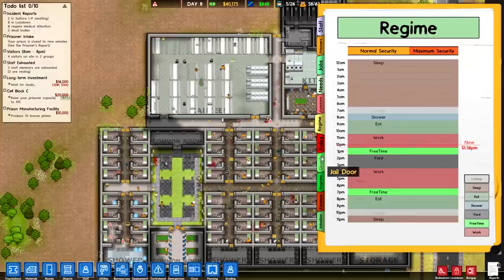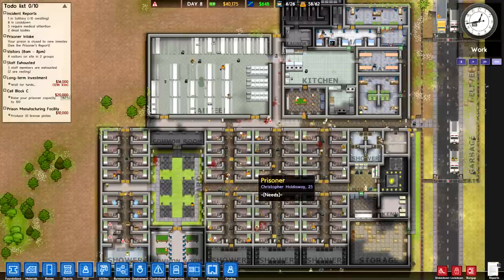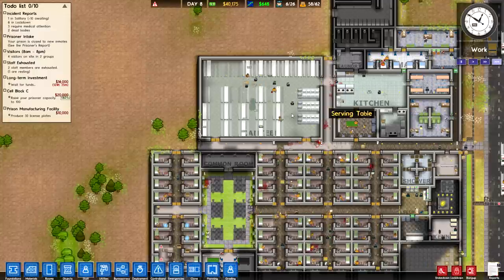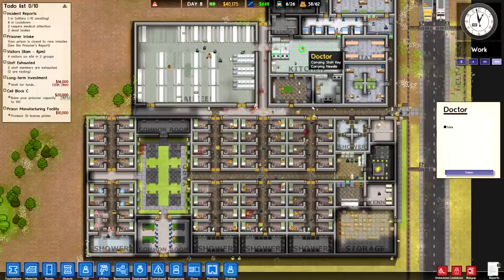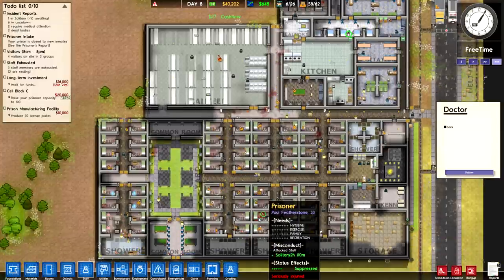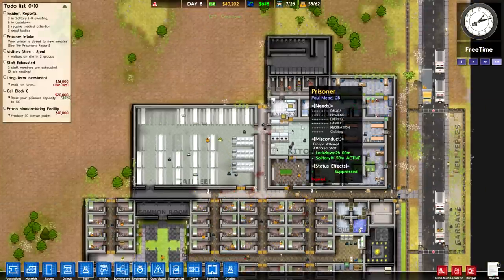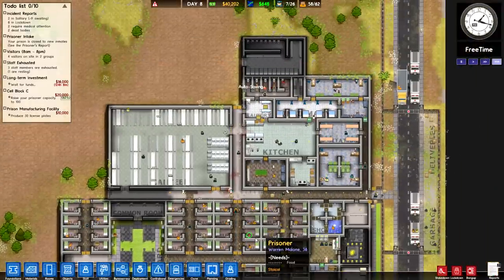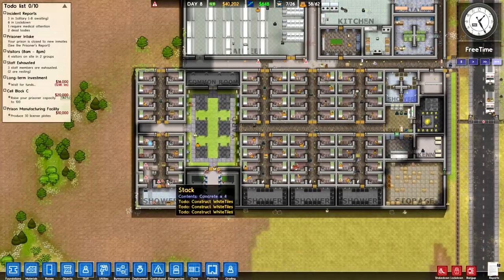We had two deaths in the last 24 hours but otherwise managed to hold things down. There are a pair of injuries, someone in the kitchen, and an injured person in solitary. Let's get doctors sent to all of them — every moment they're out with untreated wounds is a black mark against the prison, so we want doctors heading out and fixing them up as fast as we can.